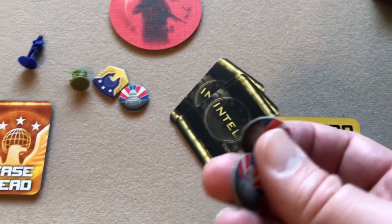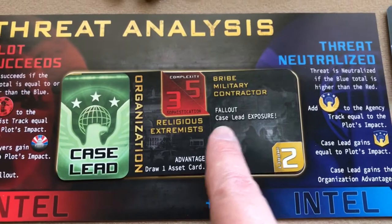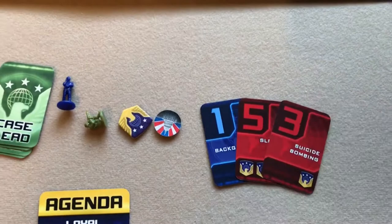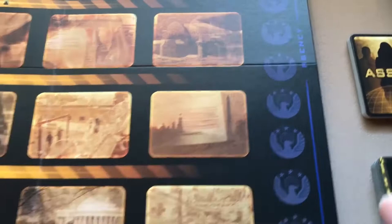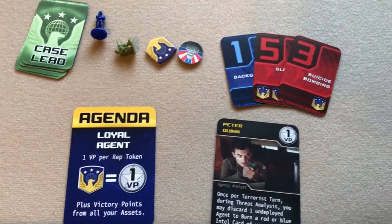Finally, you apply fallout. The fallout effect is printed on the card — in this case, the case lead gets exposure, meaning the case lead player must place any intel cards currently in hand face up in front of them so other players can see, and they remain face up until played or discarded. If you have a deactivated asset, you also have to flip it face up. Fallout effects usually affect the case lead but can be global, affecting all players.